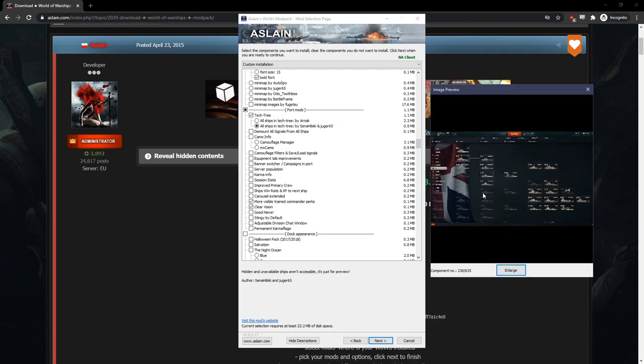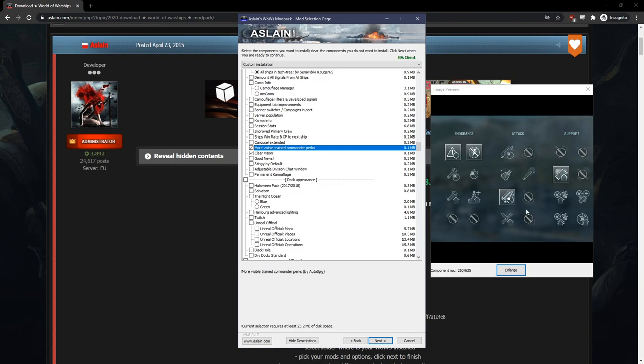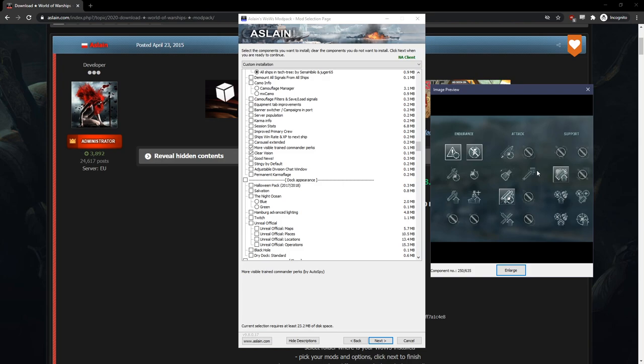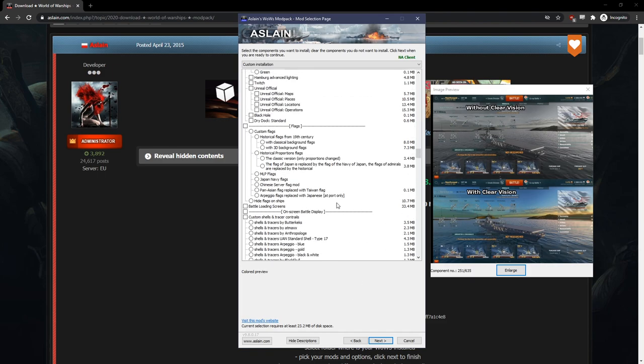The tech tree mod lets you see all ships available or currently in the game files — some are work-in-progress ships so you won't get much detail. More visible commander perks adds a score around them with more contrast so it's much easier to see what you're leveling. Clear vision — when looking at a new ship you haven't researched, instead of keeping it black and white, it gives it full color so you can actually see what you're looking at. I like this since I do look at ships I haven't researched yet.